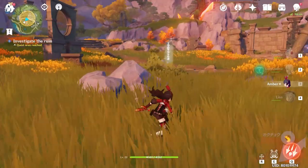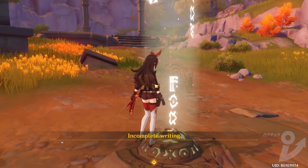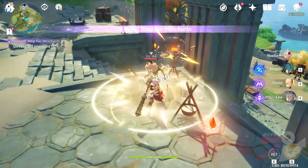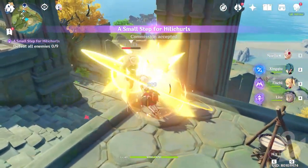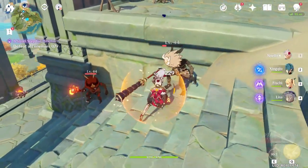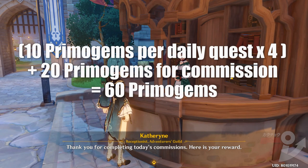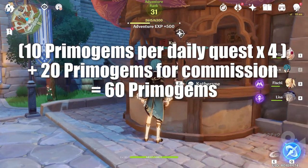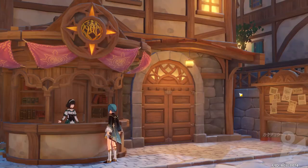Much like Azeroth and Skyrim, Teyvat is a very huge world, with more continents and countries on the way. For a more reliable rate of income, you'll want to start doing Adventurer's Guild commissions as soon as you can. These unlock at Adventurer Rank 12 and consist of 4 daily missions. Complete these dailies and then claim your rewards at the guild for 60 Primogems a day. Additionally, commissions are one of the best sources for Adventurer Rank EXP, so try not to miss out on them.